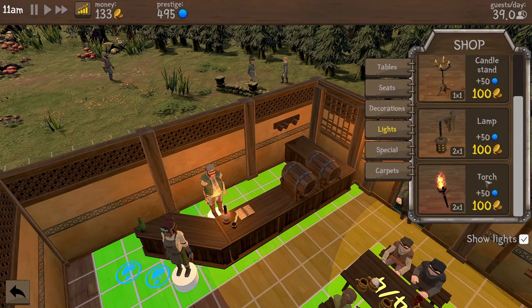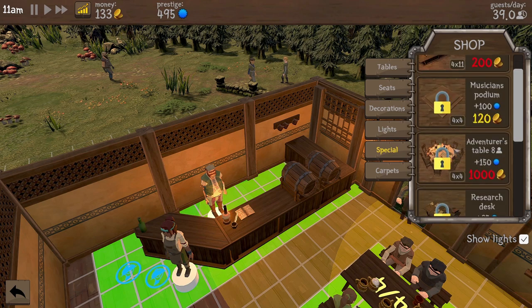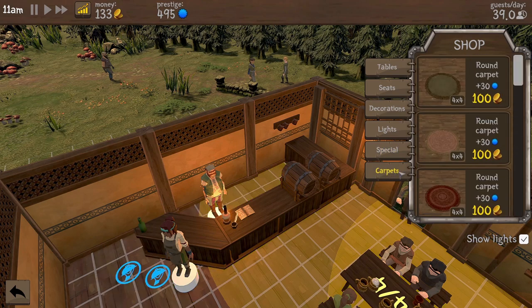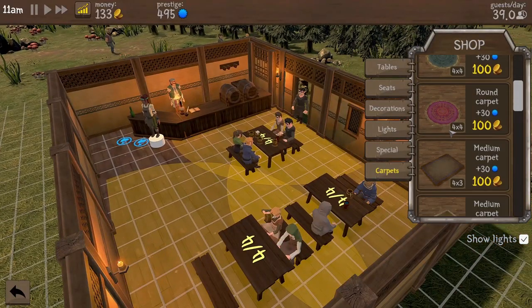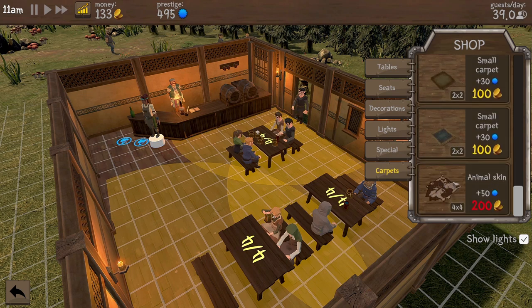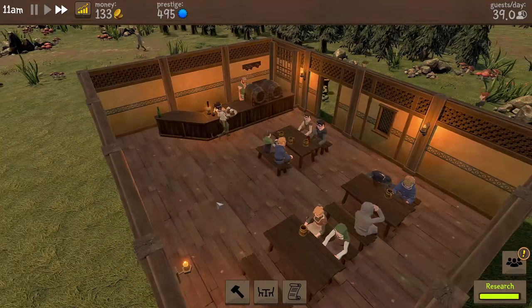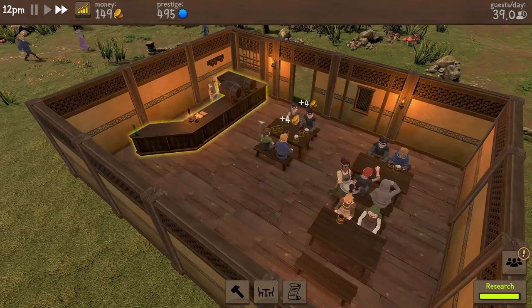That's made our place significantly better - 39.2 guests per day, up from 37.5. And there are loads of different paintings, a telescope, some horns. Lights - just the standard set. Special: look at the musician podium! Adventurers table - we can have adventurers in here! And then carpets - we can have fancy sort of rugs and carpets. Long carpets, small carpets, round carpets. And then a slightly grim looking animal skin which we won't put down. There's so many exciting things. Can we just get loads of money please? I want to buy all the exciting things.